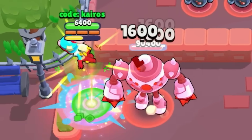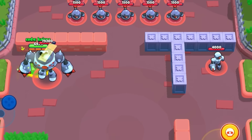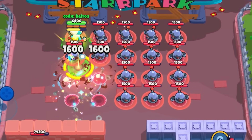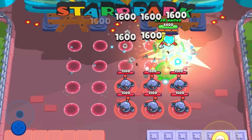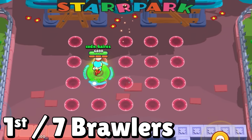But coming in 1st is Janet. When Janet uses her super, her mutation allows her to drop bombs at double the speed, which means she drops double the amount of bombs. And for some reason, the first bomb she drops deals double damage. In total, she can deal 20,800 damage with just 1 super, putting her in 1st place.